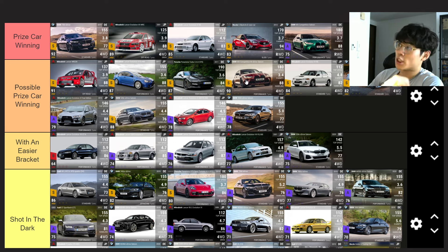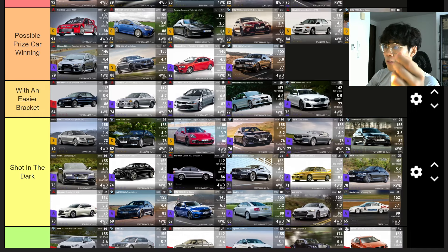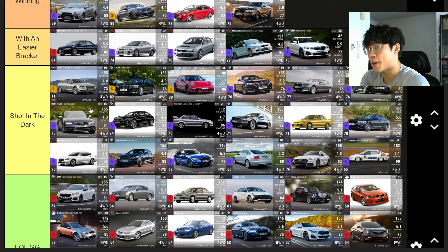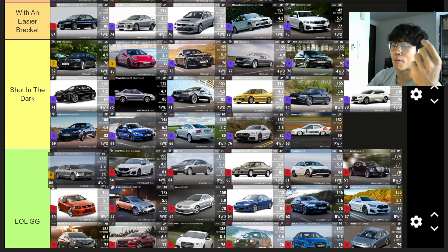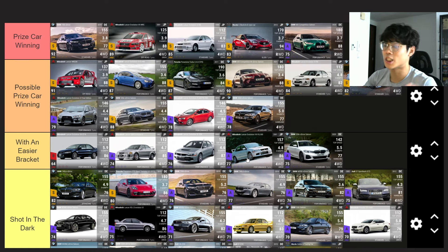Some of the really good cars include the M3 G80 Competition — since the Black Forest update I've been wanting to unpack one. Some of the better epics and legendaries with an easier bracket will get by with mid-to-high range epics and the Lancer Evolution because it's such a fantastic ultra. Your lower end epics and crappy legends — shot in the dark. I'm going to continue hating on the Audi A8 — that's an LOL GG.